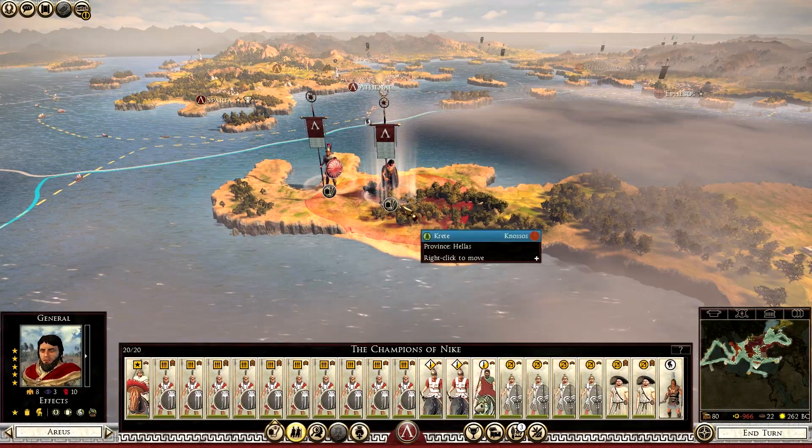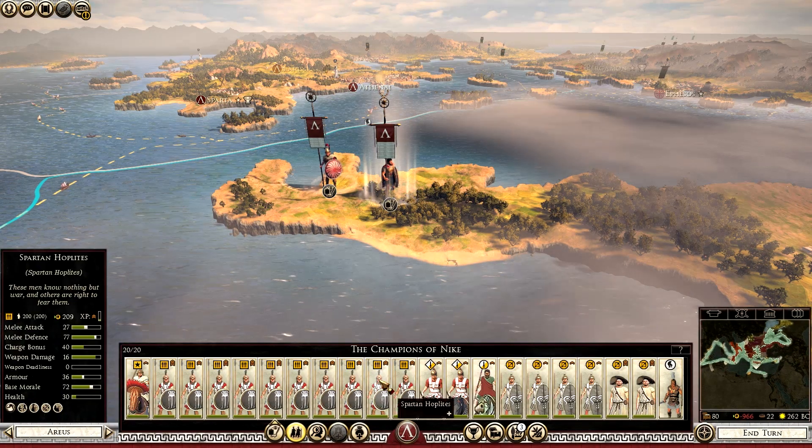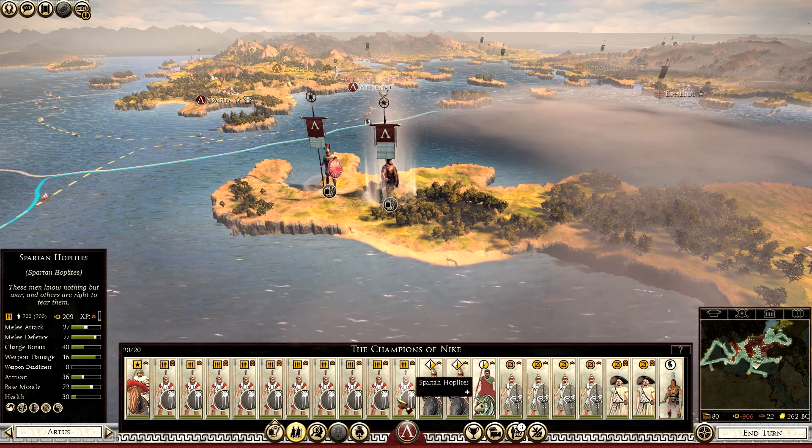Currently I have my faction leader, Arius. I've got ten units of Spartan Hoplites.